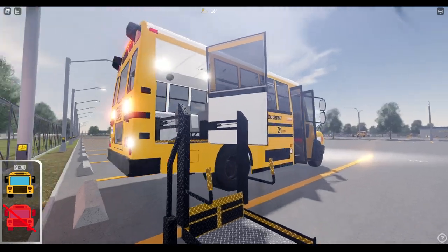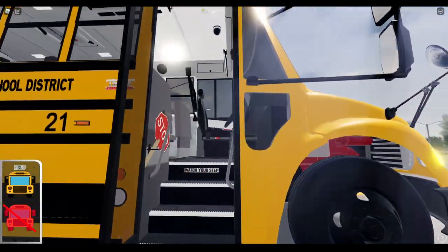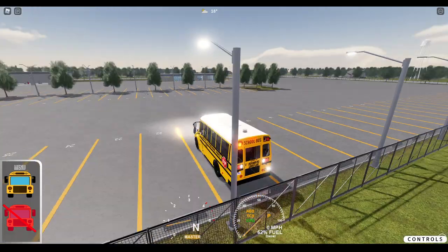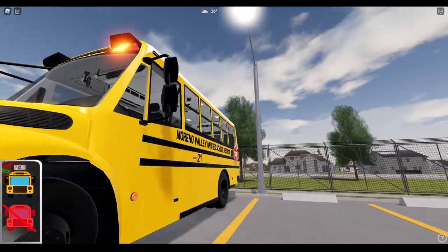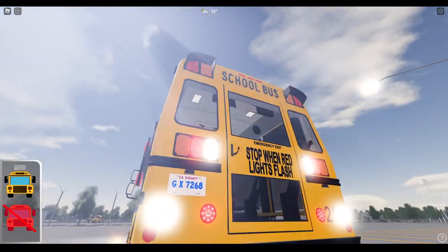I'm just going to do a quick route. I do like the bus though — I do love the handicapped buses. Got the nice AC in here, seat belts. I like the sound of the doors. Those are very nice. That stop sign didn't come out. Why is that?